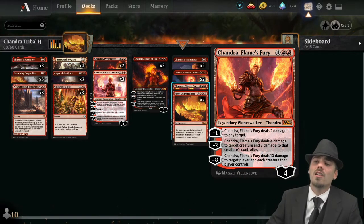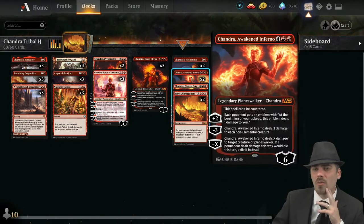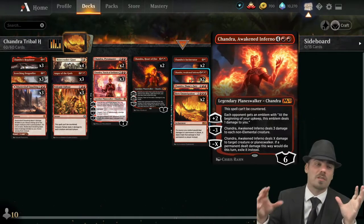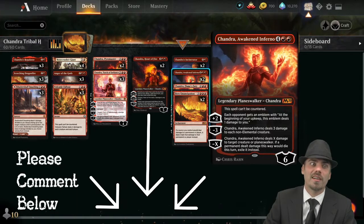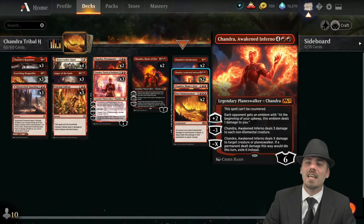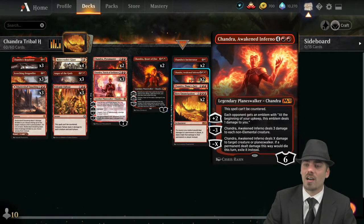If Chandra Flames Fury is left unchecked she will do very good things. Notably, we wanted another really powerful big Chandra and didn't want too many of one — it's possible we just want a third Chandra Awaken Inferno. This card is broken, I love it in every way, shape, manner, and form, but I also didn't want to shun Flames Fury. Let me know how you feel in the comments. Chandra Awaken Inferno is the penultimate planeswalker in our arsenal.